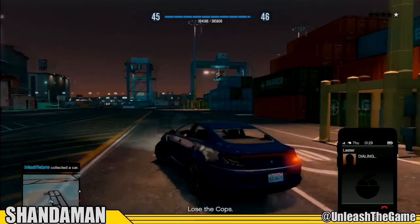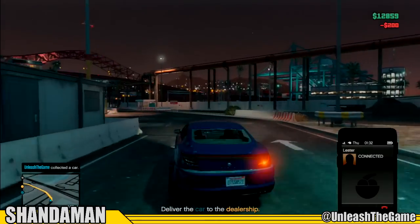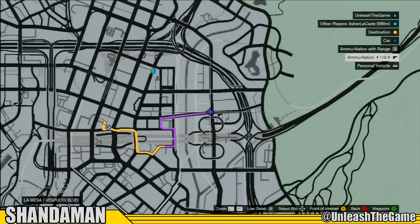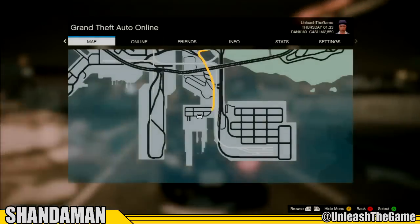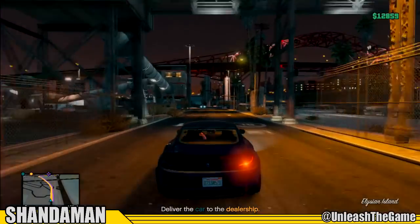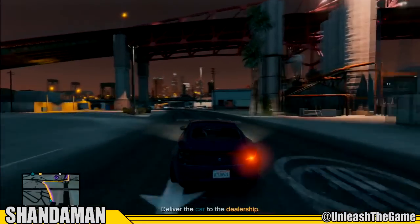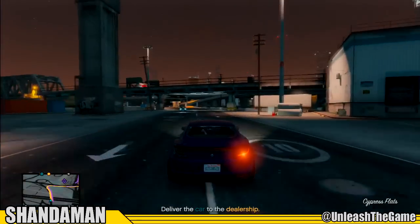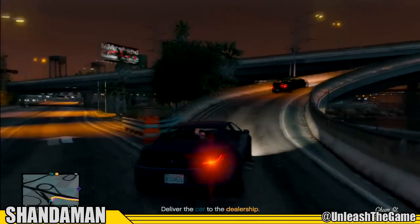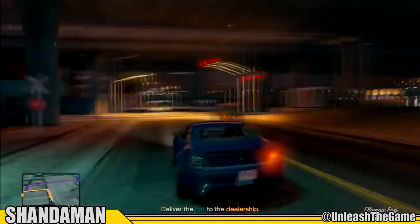I'm going to bring up the map so you guys can see where we need to go for this specific glitch to get the RP and money. We're going to want to make our way over to this Ammo-Nation store area. I'm going to drive all the way over there — when I get there it's really just a waiting game until your friend gets his car and comes over to meet you. If he doesn't get his car, you can do this by yourself, but it works best with another person.